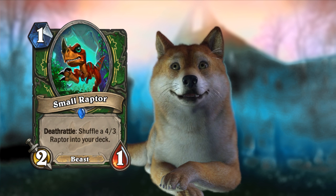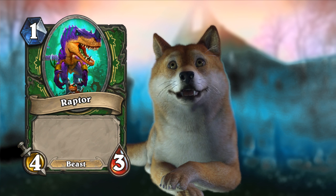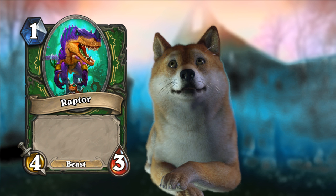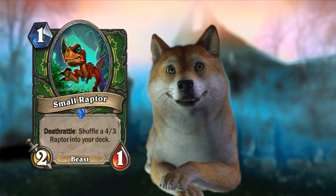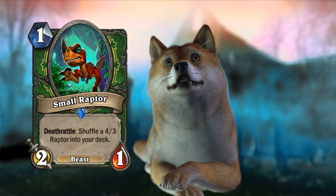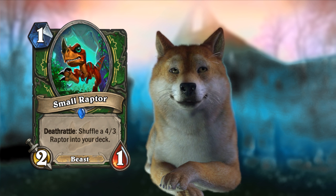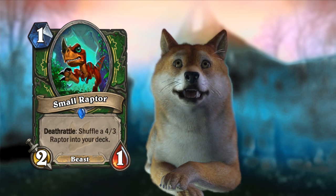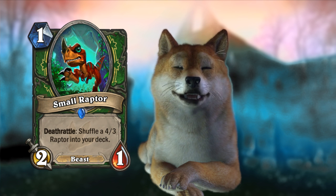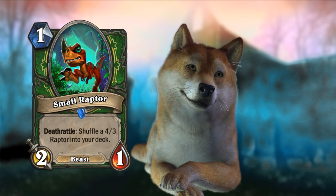Next up, Small Raptor. One-mana 2/1 beast for hunters. Deathrattle: shuffle a 4/3 Raptor into your deck — which is a one-mana 4/3 vanilla beast. So you get to put a one-mana 4/3 in your deck, which is really powerful, though you're probably not going to draw it for a few turns. Over the course of a drawn-out game it can be pretty good. This is a solid minion for a Marsh Queen / Queen Carnessa-style deck where your goal is to play a lot of one-drops — and the 4/3 Raptors are one-drops as well.